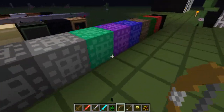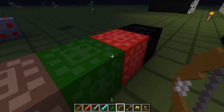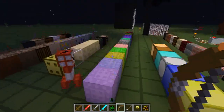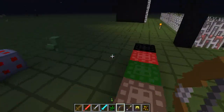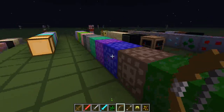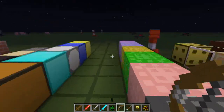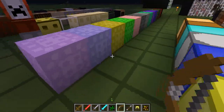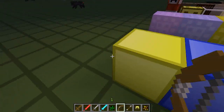This is all the wool. As you can see the wool is actually textured, not just plain colours, which I quite like. But some people might not like it, because some people like to make massive builds with wool simply because of the colour rather than the texture. But I don't do that so I'm fine with it.